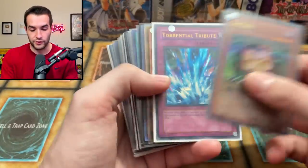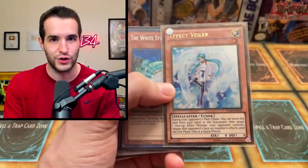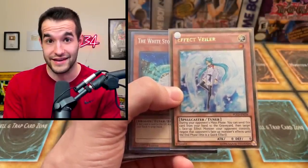Then we have a Sangan Hobby League - that's really cool. Torrential Tribute Hobby League. Effect Veiler - it's such an old card, it's kind of crazy how old it is, and it's still pretty good to this day.